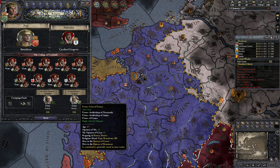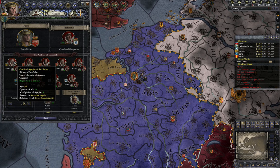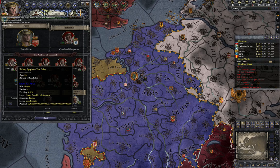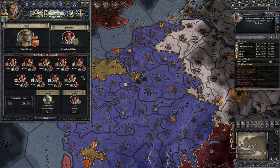Then you need to make sure you kill either one of the cardinals or the Pope. Your son will be elected the new cardinal soon after.